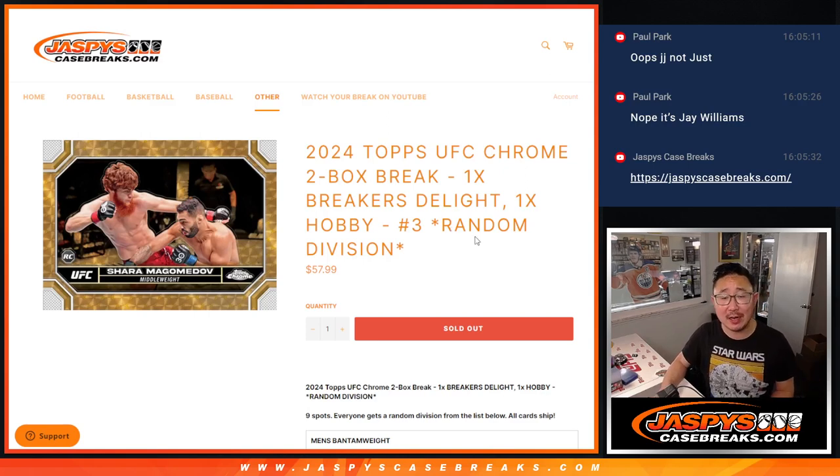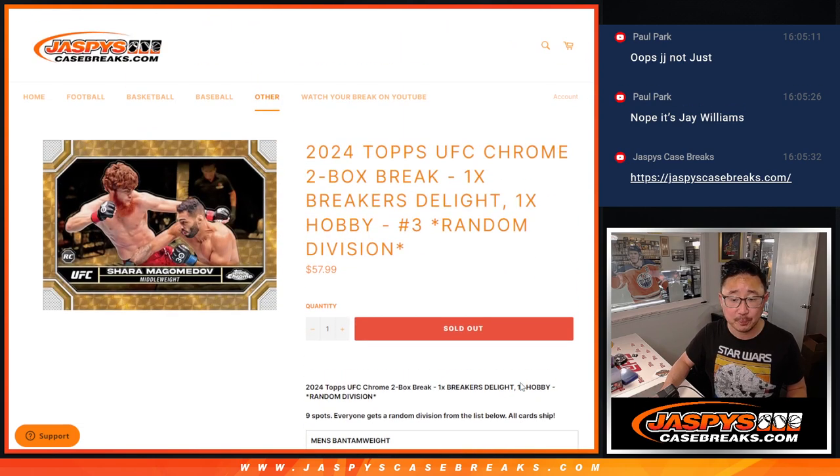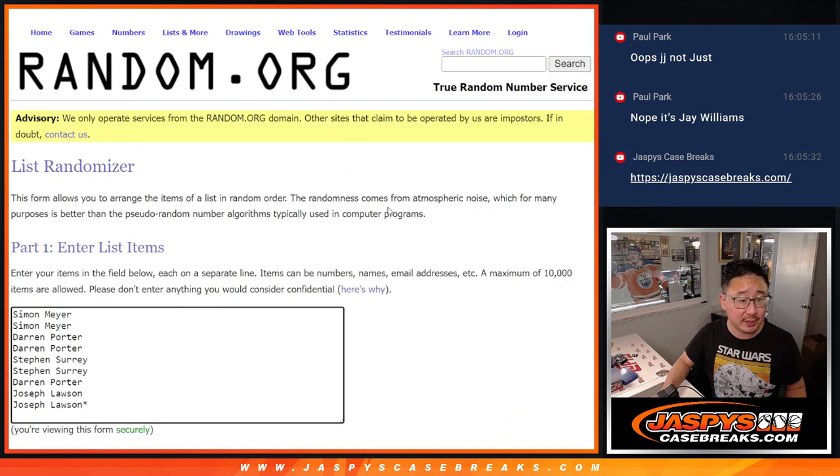Hi everyone, Joe for JaspiesCaseBreaks.com coming at you with a two-box break of the brand new Topps Chrome UFC featuring a box of Breakers Delight and a box of hobby, and we're going by division here. There are nine divisions. Big thanks to this group for making it happen.